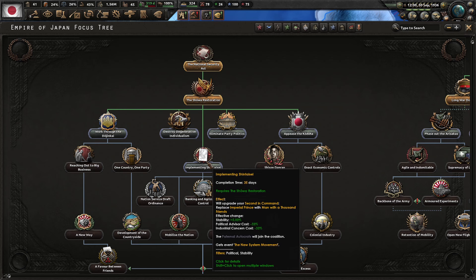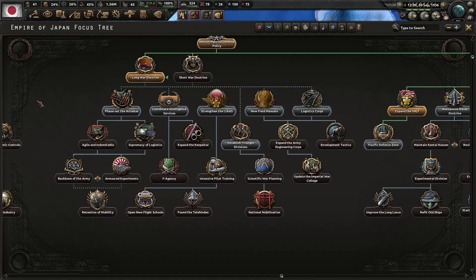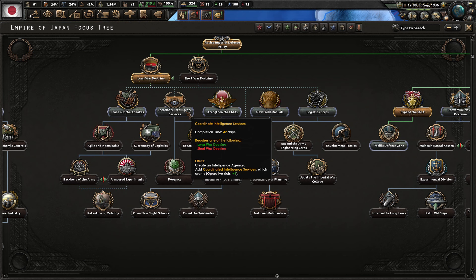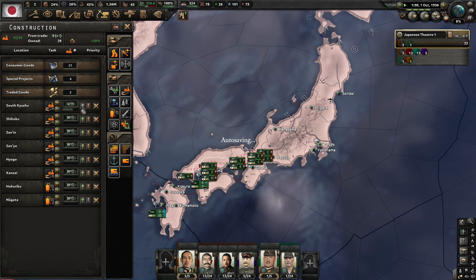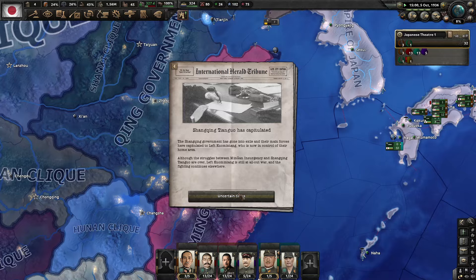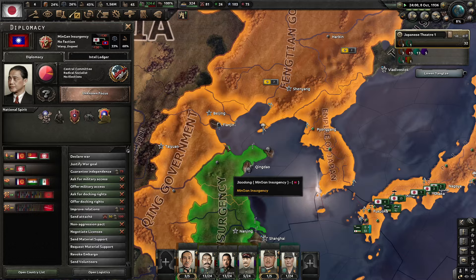One country, one party — division training time. Let's get the intelligence agency. Let's start getting dockyards built. We only have five civilian factories building right now, so we're hurting on that front. Fengtian is driven from China — the Minjiang insurgency has come to power. Not what we wanted to see.